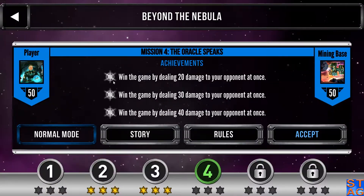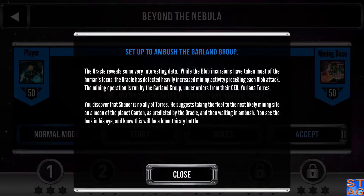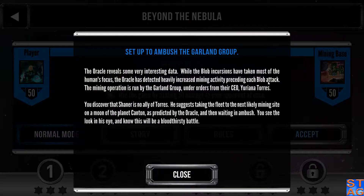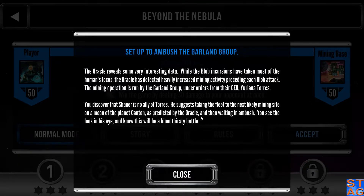We're still in Chapter 9, Beyond the Nebula, Mission 4, entitled The Oracle Speaks. The Oracle reveals some very interesting data: while the Blob incursions have taken most of the humans' focus, the Oracle has detected heavily increased mining activity preceding each Blob attack. The mining operation is run by the Garland Group under orders from their CEO, Uriana Taurus. You discover that Shainer is no ally of Taurus. He suggests taking the fleet to the next likely mining site on a moon of the planet Canton, as predicted by the Oracle, and then waiting in ambush. You see the look in his eye and know this will be a bloodthirsty battle.